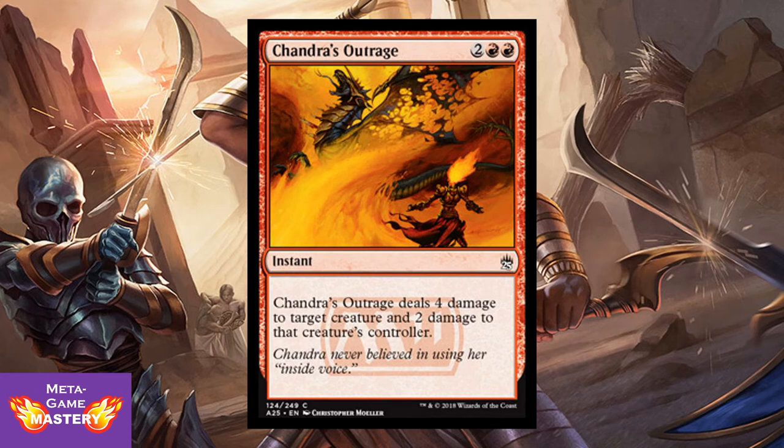Chandra's Outrage is 4 CMC, 2 colorless red-red instant. Chandra's Outrage deals 4 damage to target creature and 2 damage to that creature's controller. Fine removal in limited — it gives you the upside of continuing to pressure your opponent's life total. That's always nice.